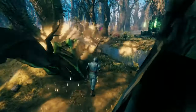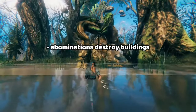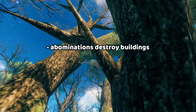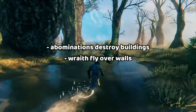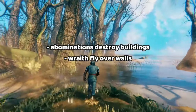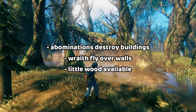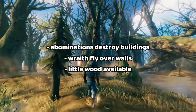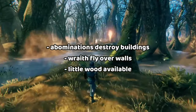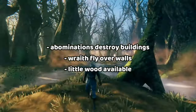The threat of the swamp comes twofold. There are abominations, which are going to make your walls like butter. And there's also wraiths, which fly high up in the trees, and they can come over your walls and come directly into your base. So wraiths mean that your base needs a roof to be safe. Another caveat of building in the swamp is there's very few building resources here. Most of the trees that you see here aren't actually harvestable, and harvesting wood in the swamp is pretty dangerous, so it's quite likely that you'll get stuck or poisoned while trying to get wood.